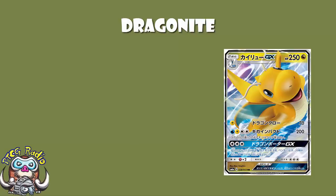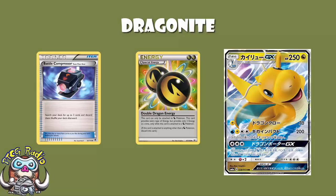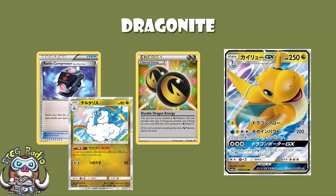The other thing I've got to mention is that you can always hope for a Double Dragon Energy reprint — because if you get that, this gets even better. Worth it in Expanded, and remember in Expanded you can use Battle Compressor to get those Pokémon in the discard that you want. Always consider just dumping a bunch of the new Altaria in the discard so you can hit for an extra 20 damage — and by 20, I mean 60 if you get three Altaria.